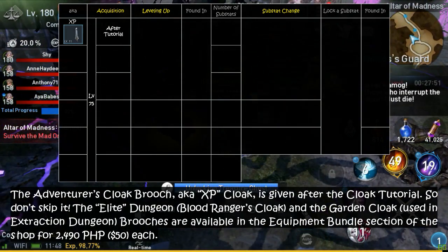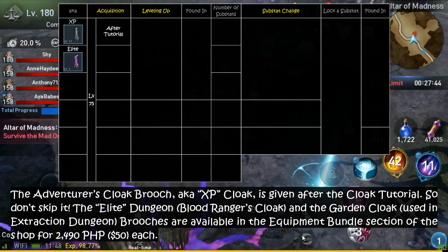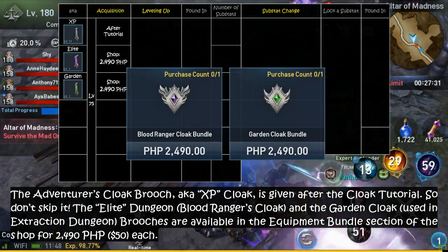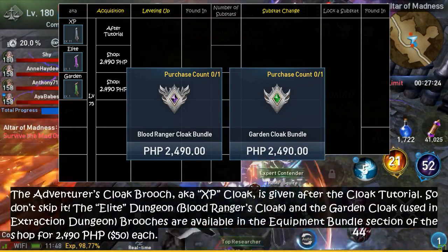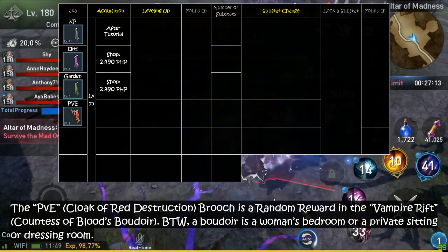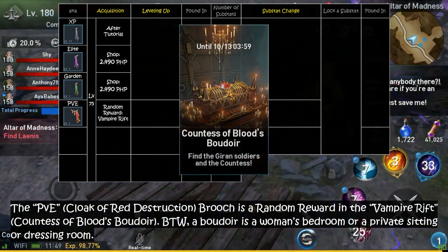The Elite Dungeon, or Blood Ranger's Cloak, and the Garden Cloak Broaches are available in the Equipment Bundle section of the shop for 2,490 Philippine Pesos, or nearly $50, each. The PvE Cloak of Red Destruction Broach is a random reward in the Vampire Rift, or Countess of Blood's Boudoir.